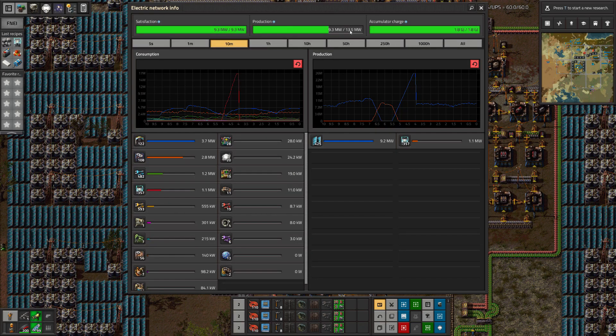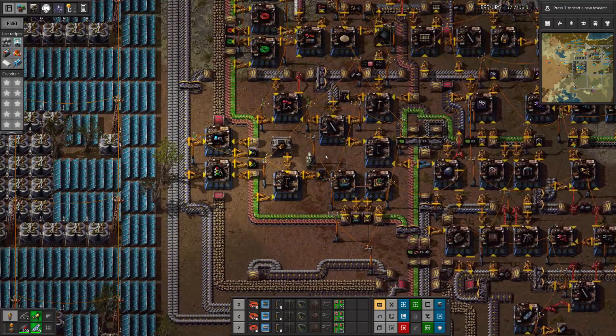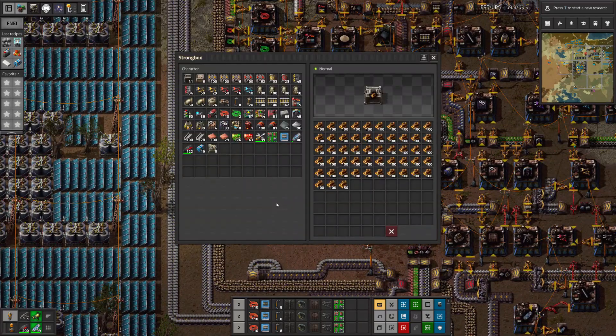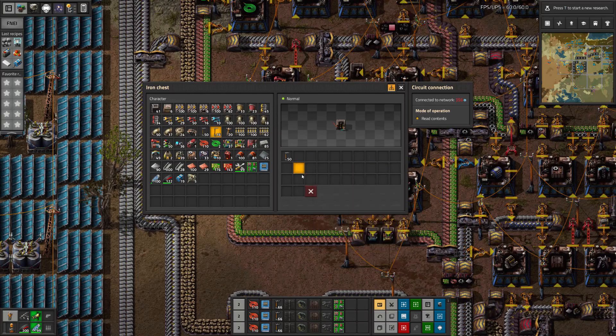Our base expands and we switch to solar. The mall expands as well. My friend John and I have a different perspective on the value of wooden poles in Factorio. John, this pole automation is for you.